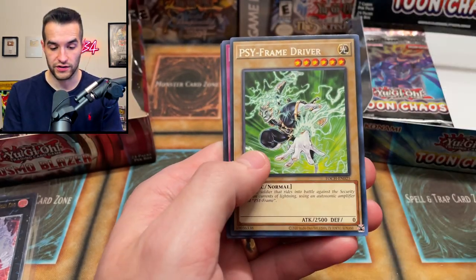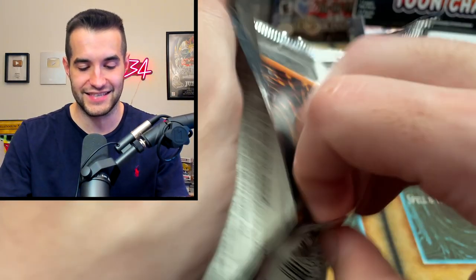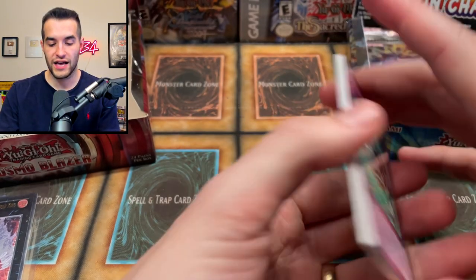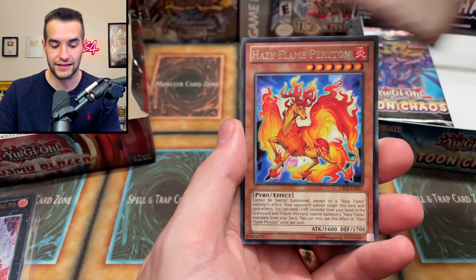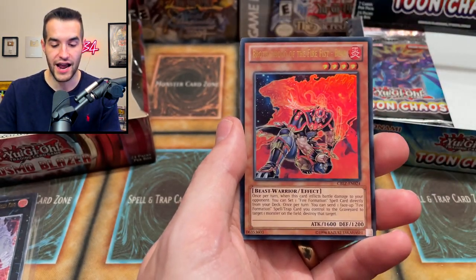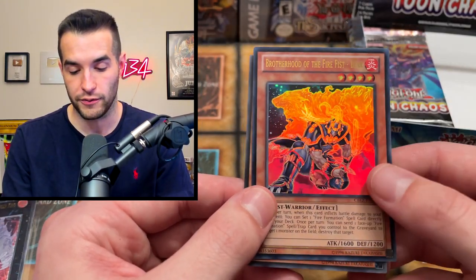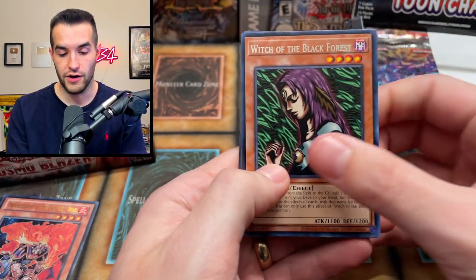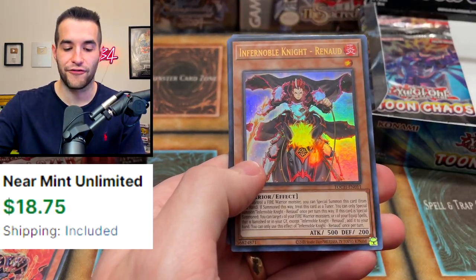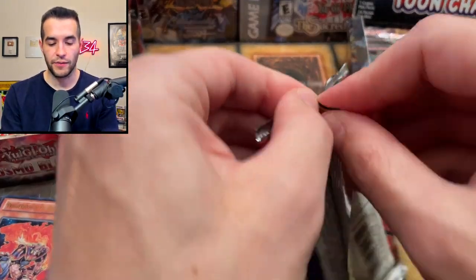We should have two more ultras in the Toon Chaos box — Side Frame Driver and Tune Terror — but they're not pulling right now. Cosmo Blazer: Tenkin, Abyss Score, Jorac Impact, Tensen, Garbage Lord, the Basilisk, Harry Polter, the Perryton, and Brotherhood of the Fire Fist Bear — another ultra rare! That's interesting how the foil position shifts — sometimes it's fourth from the back, sometimes fifth. Fire Fist cards remind me of gadgets somehow.